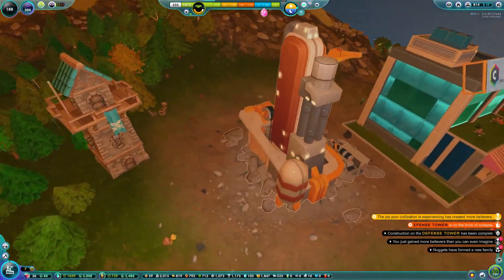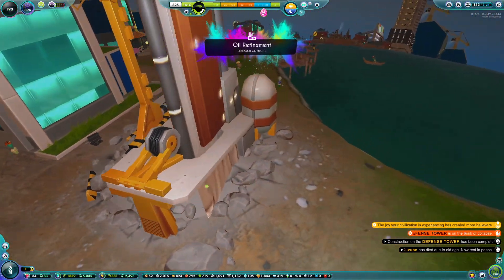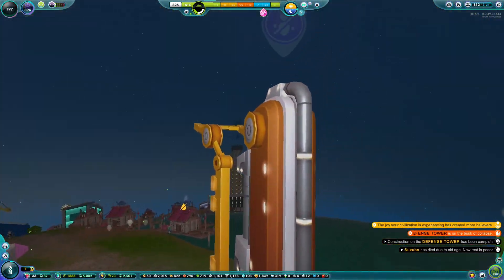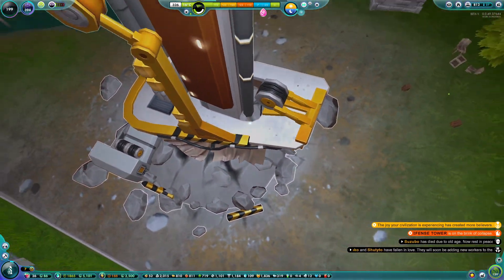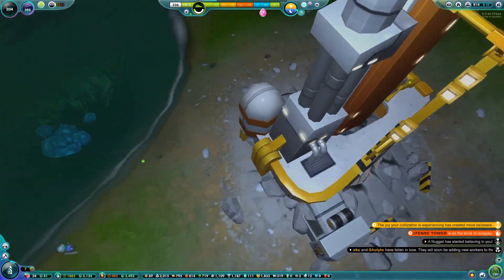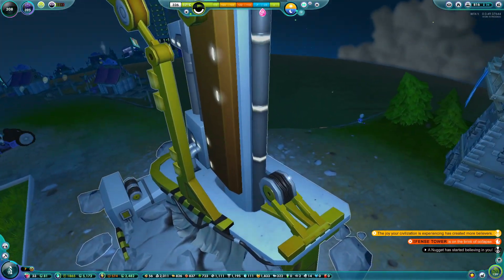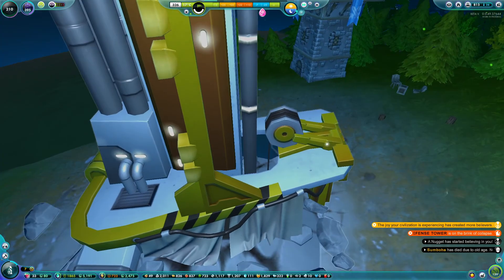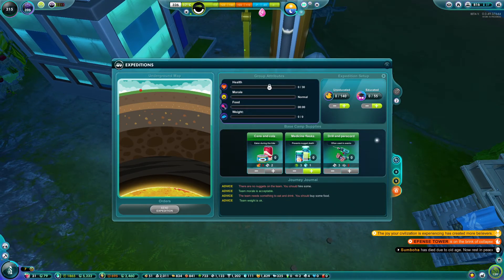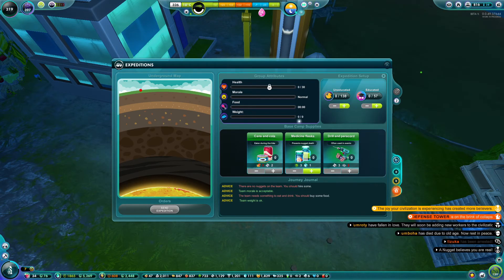Okay, so this is the modern day expedition camp, so this is actually a little bit different than what they teased. It looks pretty interesting — it could just be like a jackhammer or something. Not really sure; what they teased previously looked more like an elevator. This looks pretty cool too, and you can tell it's kind of like an elevator because it looks like there's a winch. We can't really send anything yet though, especially considering we don't really have any food, so we'll have to wait.